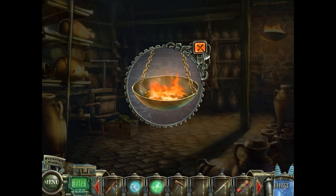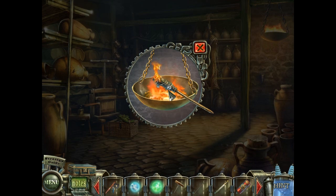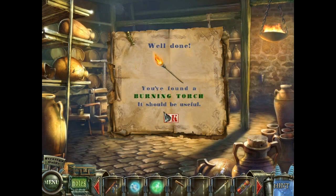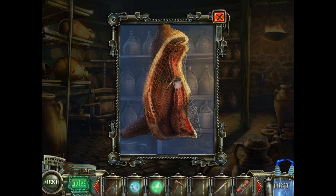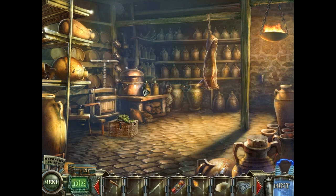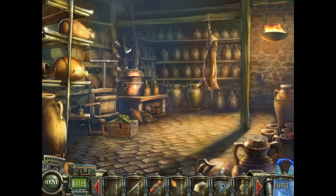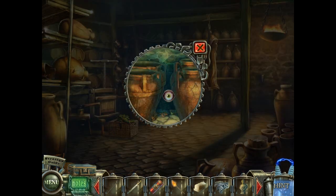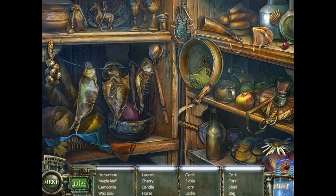Now we can see things in the basement. We have a torch, which obviously we can light. We also find a net, some cooking fat, and a bust of Caesar. I want to know which Caesar this is — is this Julius Caesar? Is this Caesar Augustus? This is supposed to take place in the year 79. Here's the item we get: the laurel leaves.